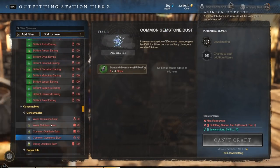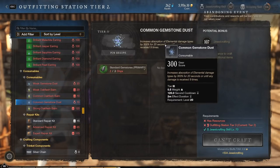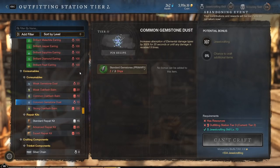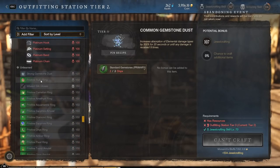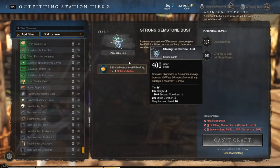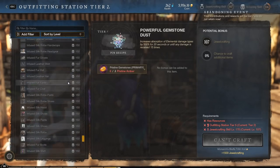One more thing: you can break down your gems to make gemstone dust, which increases absorption of elemental damage types for 20 seconds or until you take damage nine times. It's not great for jewelcrafting experience, and I don't think they're amazing in general, but in Siege Wars they might be useful. As you level up you get better versions — weak, common, strong — and the absorption scales up to 400% and then 500% for the highest tier, which is powerful.